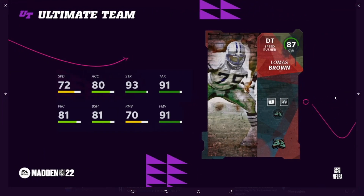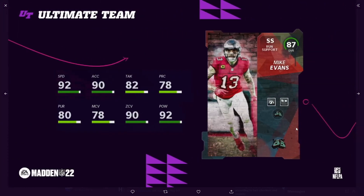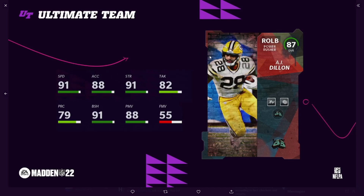Here are your players: Lomas Brown — he does get Giants chem but he's an 87, dog water. Mike Evans at strong safety — some of these cards just don't make sense. I think Mike Evans played safety in the Pro Bowl once, but I could be wrong. AJ Dillon at right-side linebacker, I guess because he's a power back.